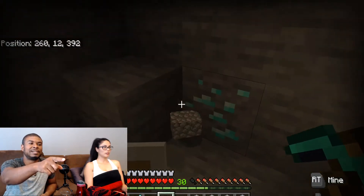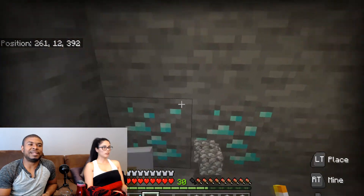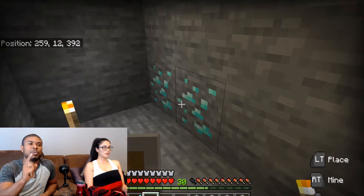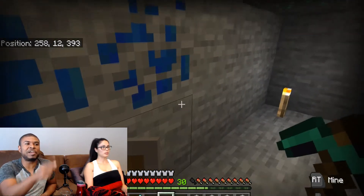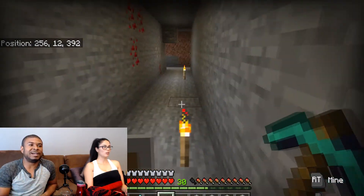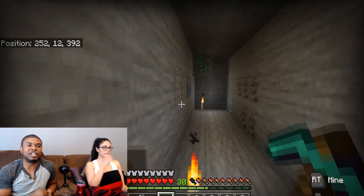Diamonds! I'm going to try and show you guys when we make a rail system. Everything — all in this one section right here. She's got diamonds down here, emeralds, lapis lazuli, redstone, and iron. Everything, all in this row. Which means more than likely there's probably a little bit more farther back.